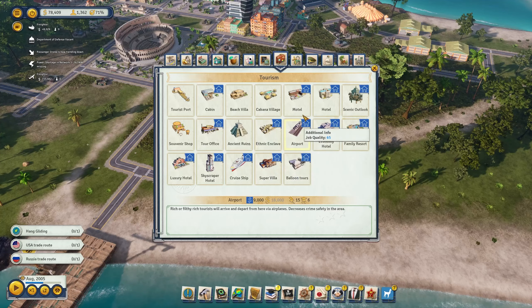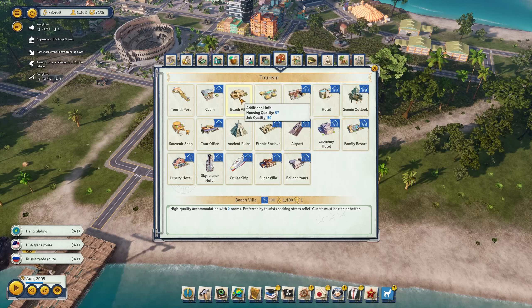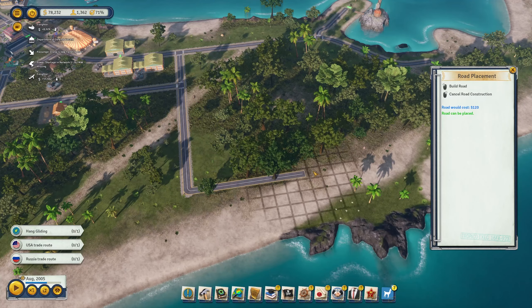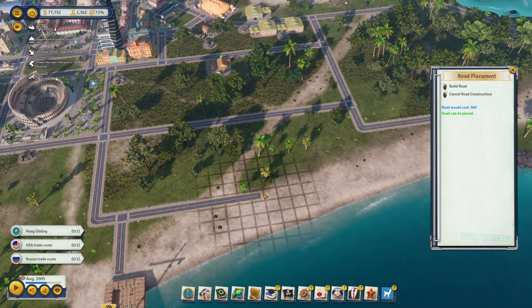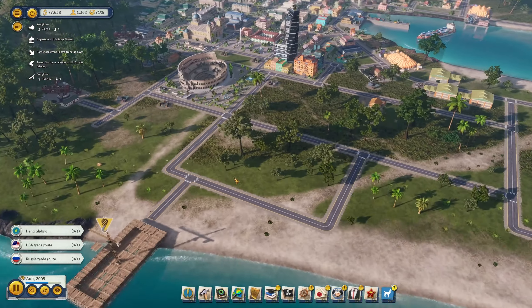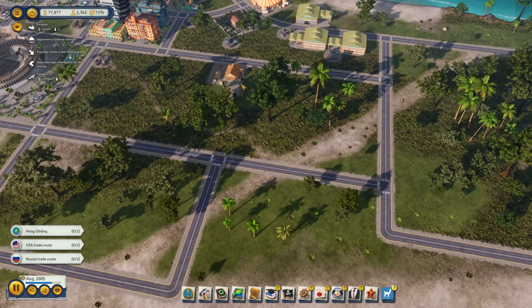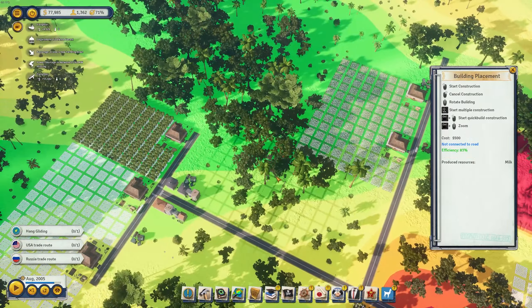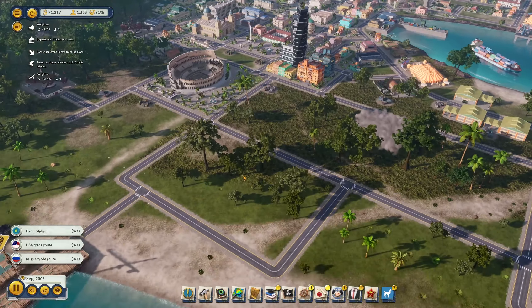Next up, I need somewhere for tourists to live — hotels. We have a few options: the beach villa, a high-quality accommodation for two rooms preferred by tourists seeking stress relief. There are different kinds of tourists — stressed people wanting relaxation, families, wealthy people wanting seclusion, and backpackers wanting cheap comfortable stays. I also still have a ranch here I need to move, but this is my important tourist area now.